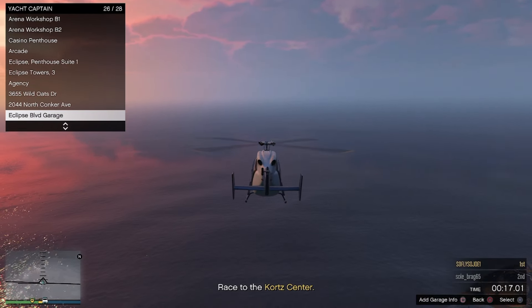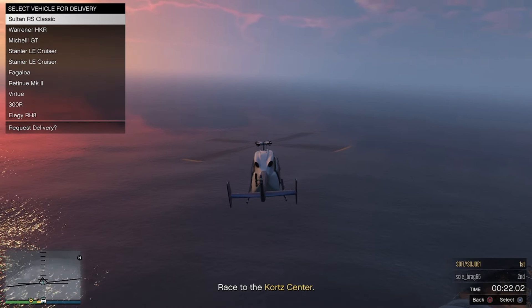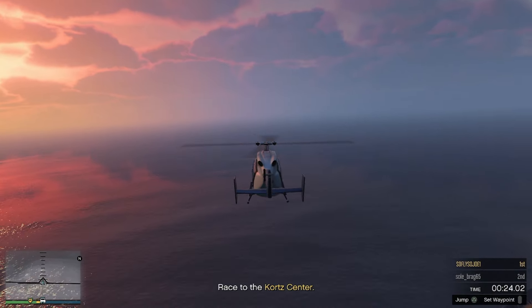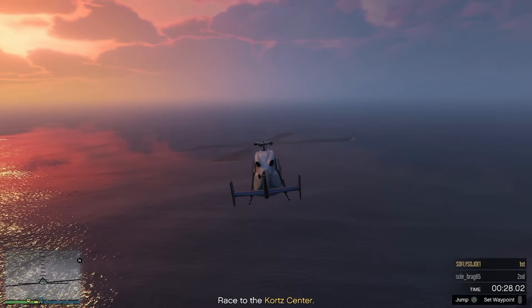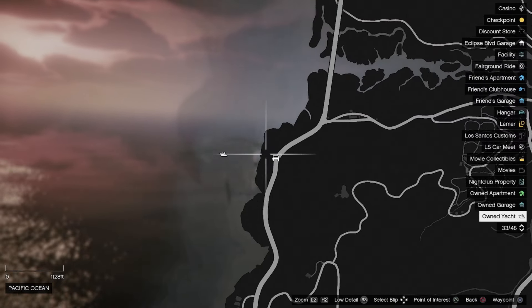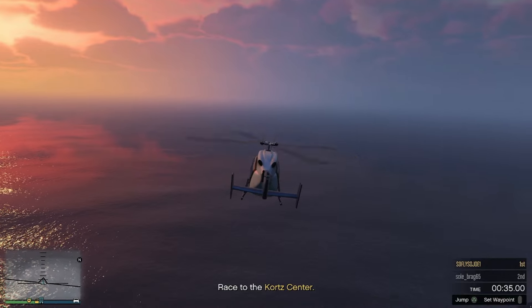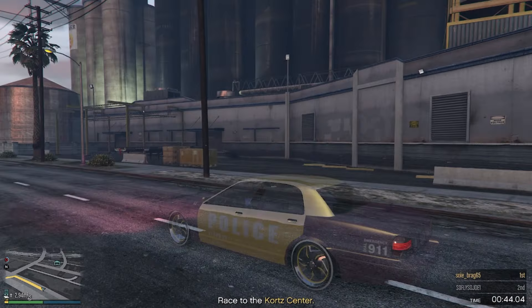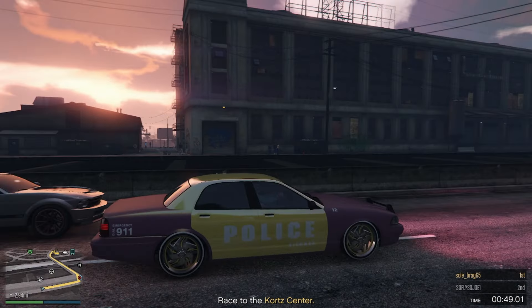I'm going to merge the police car. Select the police car — select whatever vehicle you guys want from the garage. You guys can see that the vehicle hit the map. We're going to hold and press Triangle to respawn, and we should respawn in our merged vehicle. Check that out guys — a newly modded merged police car.